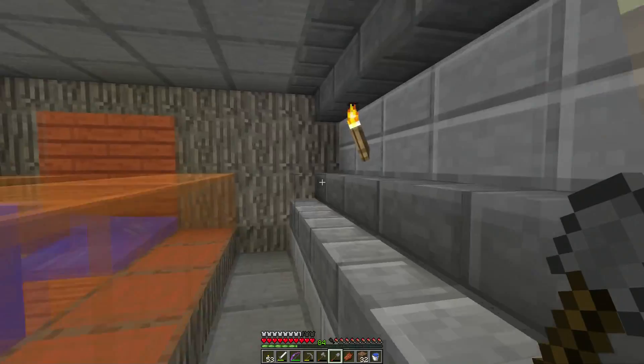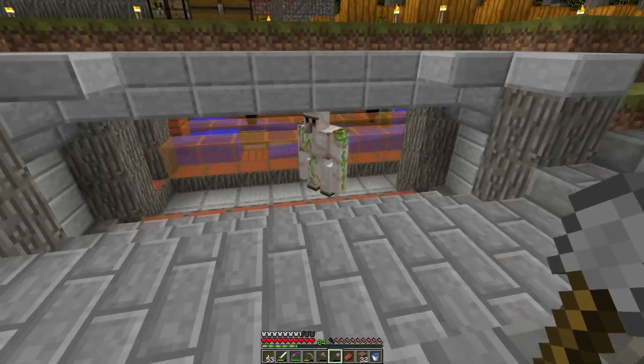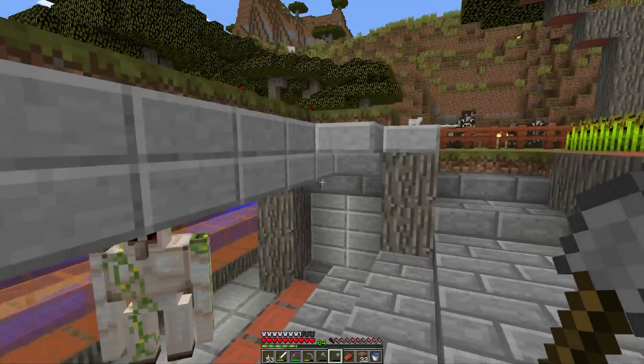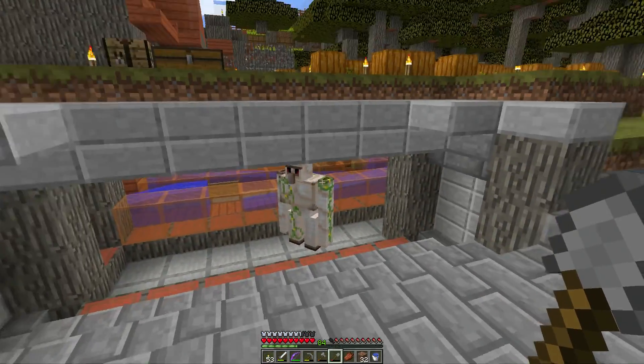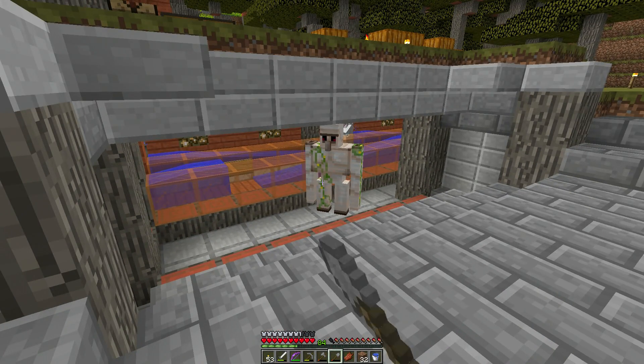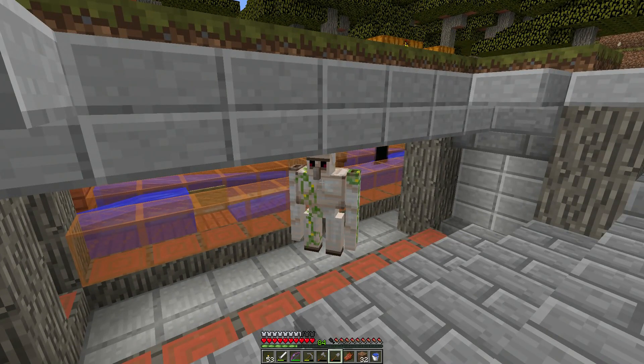And if I need to, I can go either side of him and still get around. But if a zombie were to come in here, or anybody else that would aggravate him in such a way, he would defend my villagers. So defenses — priority number one. Keep an eye on these guys. I'm trusting you, iron golem dude.